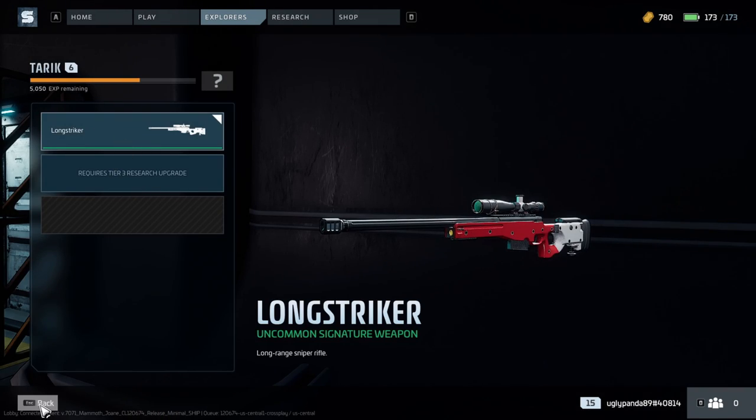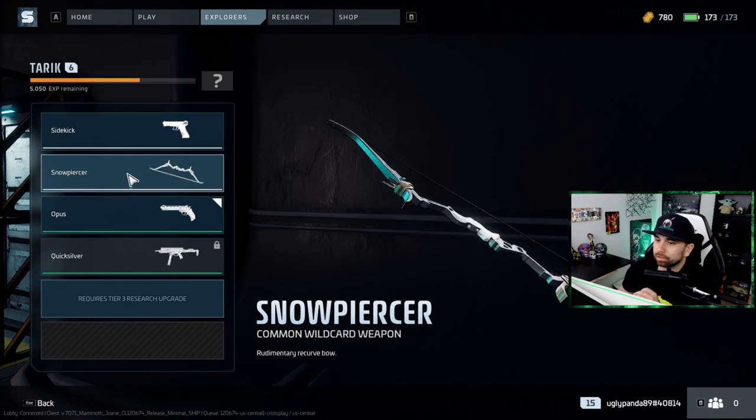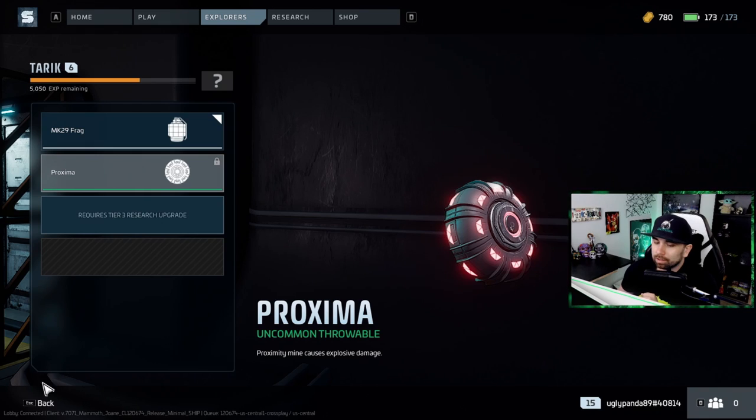Your signature weapon progresses as you level up. You start at level zero — as you kill enemies and finish objectives you rank up and unlock the ability to craft items. Crafting takes scraps, which you find by completing objectives or looting. When you first dive in you have absolutely nothing, so you need to find something. There are also different weapons beyond your signature weapon — kind of a sidearm. You also have throwable weapons like grenades.